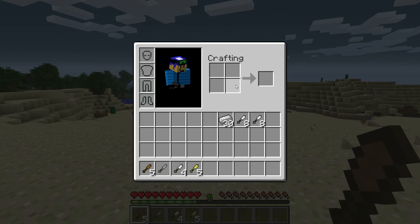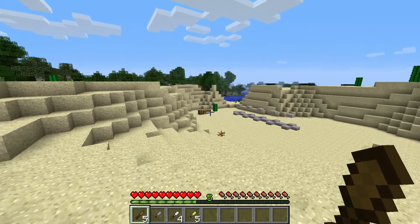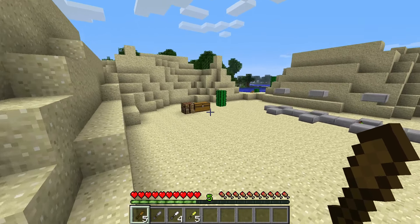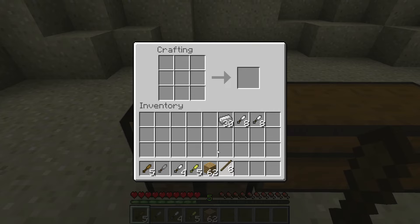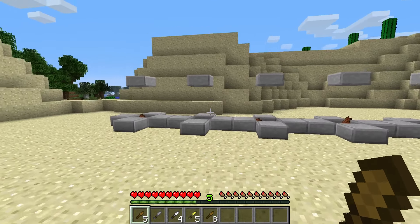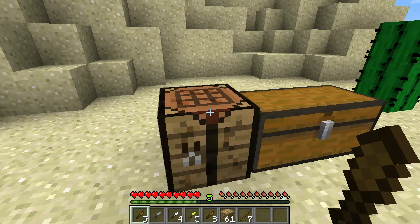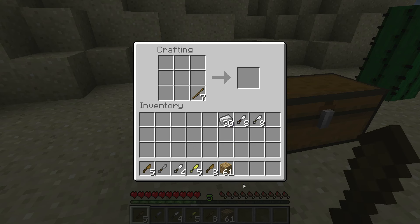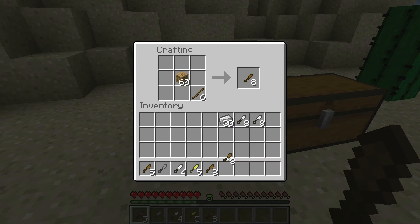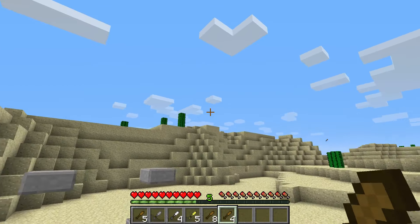It's just a stick and whatever block you're wanting to use. So even from the beginning you can get a ranged weapon, because making a bow and arrow — as far as the arrows go — takes a little bit more materials. You're going to need to find feathers and flint, which is kind of annoying to farm. These make 8 at once, which is nice, and you've got your range. A little easier to aim than a bow and arrow — these are simply point and right-click.